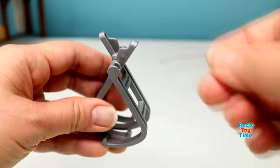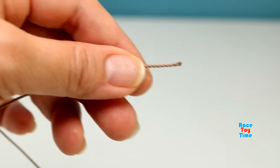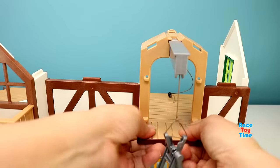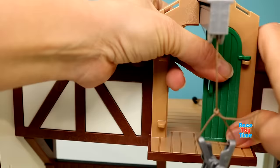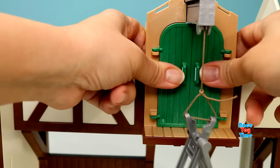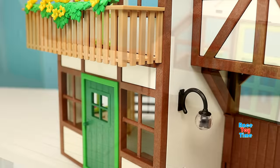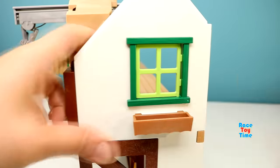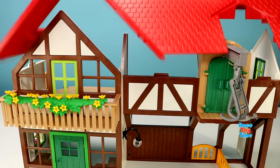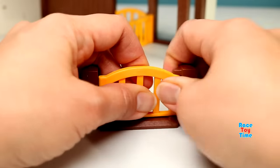Now I'm going to make the hoist. Here it is — we're going to use this later to bring stuff to the hayloft. And then I'm going to make some fences for the stables.